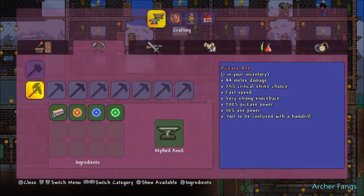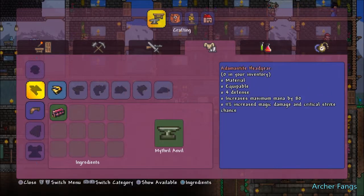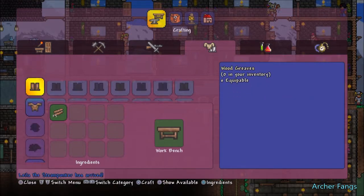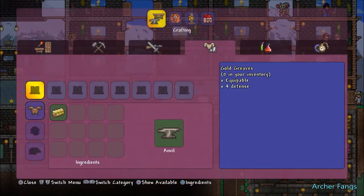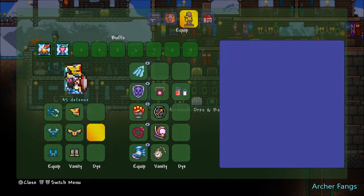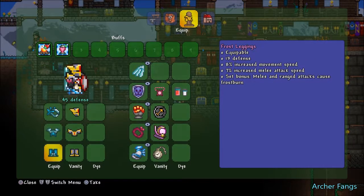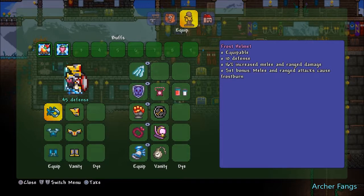Let's craft the frost armor. You need 10 bars — got 24 left and 16. That one has 45 defense. What it does: it gives me 7% movement speed and attack speed, then 11% increased melee and ranged critical strike chance, and we also have a 16% increased melee and ranged damage.